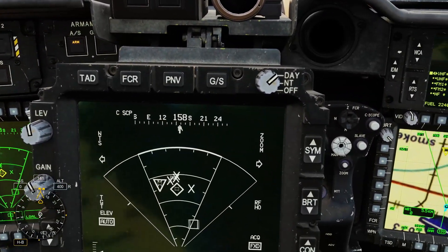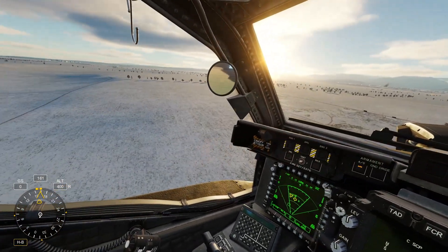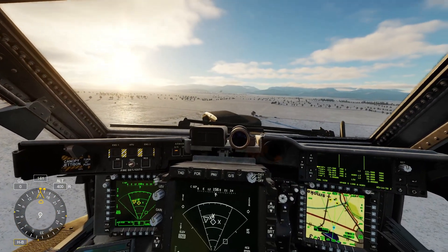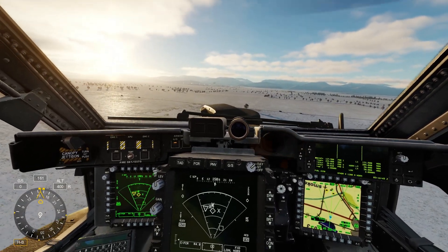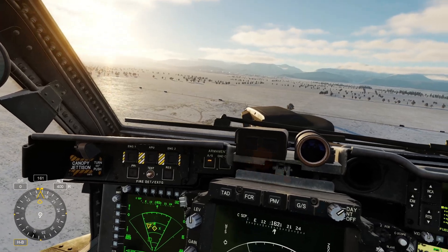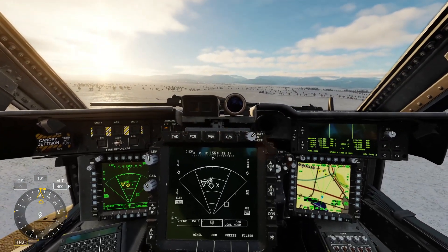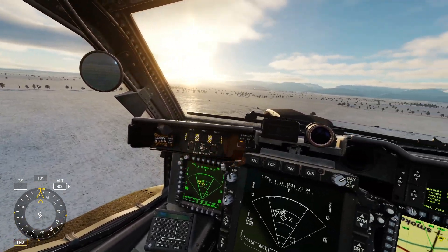One final thing I forgot to mention: the FCR will only detect and display up to 16 targets at once, because you can only carry up to 16 Hellfires in the Apache — though typically you'll have eight. It's definitely a useful alternative way of detecting, locking, and engaging targets, especially if you can't see them or laze them with the TADS. Hopefully you found this helpful — consider subscribing, like the video, check out my other tutorials, and let me know in the comments if you have any suggestions or feedback.